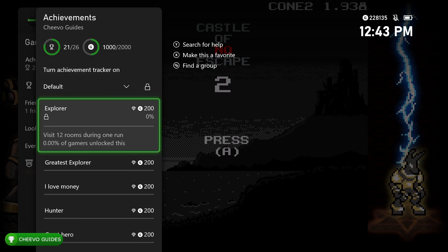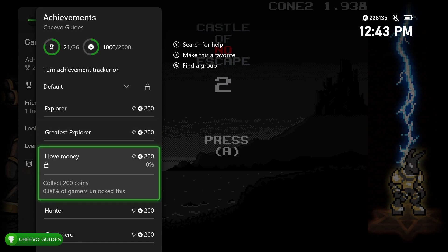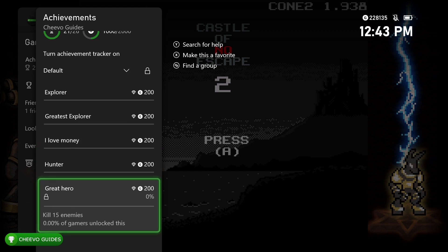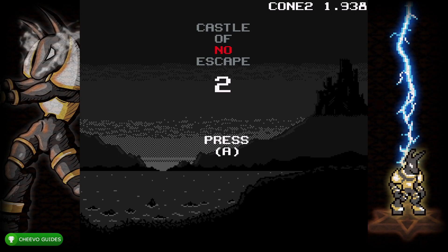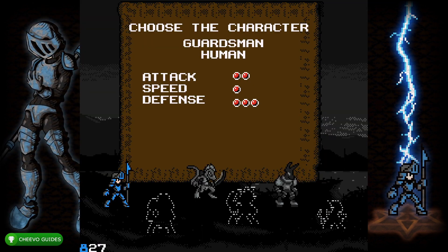The first achievement is the Explorer achievement for visiting 12 rooms. We also have the Greatest Explorer achievement for visiting 15 rooms — I have a nice and easy way for you to get that one. The next achievement is the I Love Money achievement for collecting 200 coins, and then the other two achievements are for killing enemies — you need to kill up to 15 enemies.